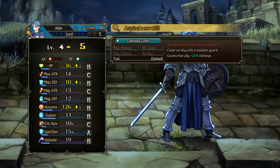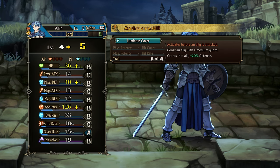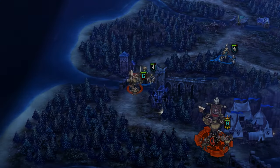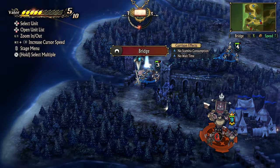Okay, what is this? Acquired a new skill: Luminous Cover. Activates before an ally is attacked. Cover an ally with a medium guard. Grants that ally plus 20% defense. Cool. It said trait limited - I don't know what that means.